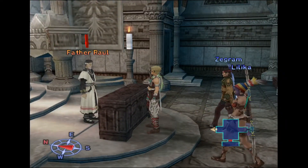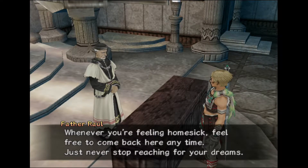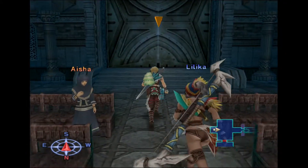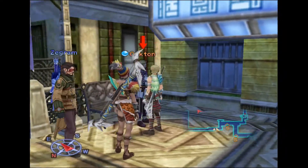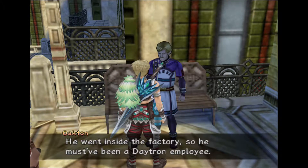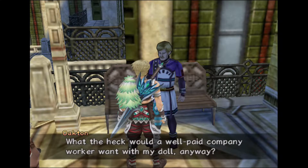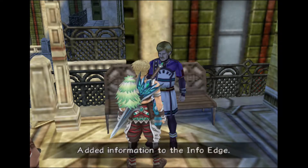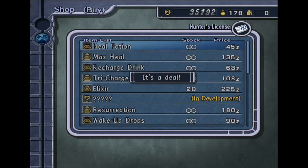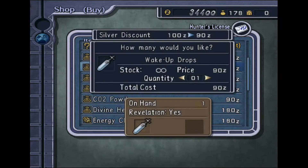Talk to Father Roll: 'Whenever you're feeling homesick feel free to come back here anytime. Just never stop reaching for your dreams.' Now heading over to Zarard. Another person I'm supposed to talk to - Oakton - says someone stole his doll and went inside the factory, so he must be a Daytron employee. Added information to the info edge. Going to restock on stuff while visiting the shops here, like heal potions, recharge springs, and so on.